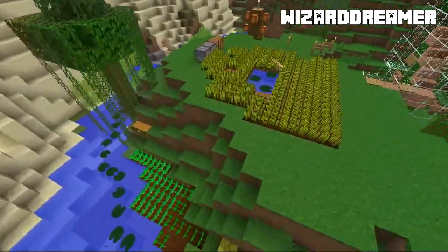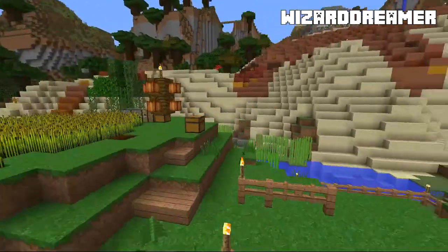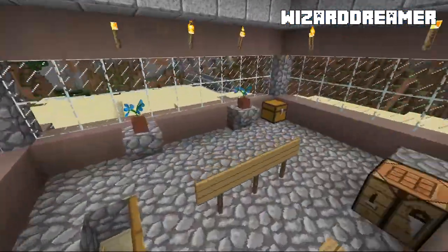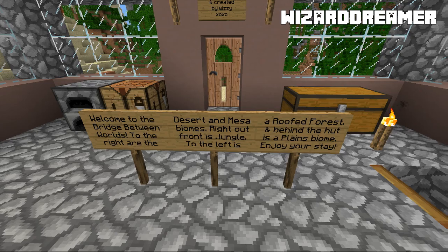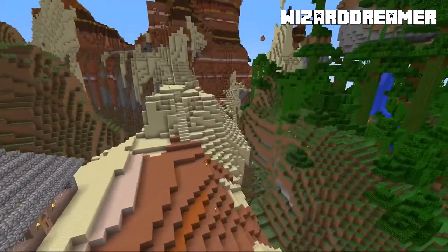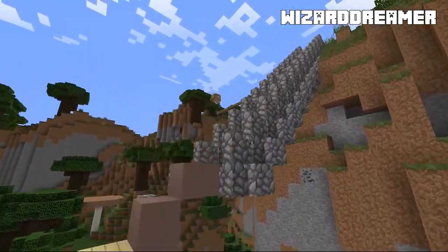There are a bit of farms down here along the side, a little cat down here, a little moss farm, and horses. Up on top of the hill we've got Wizzy's little house here with more signs. 'Welcome to the bridge between worlds. To the right are the desert and mesa biomes, right out front is jungle, to the left is a roof forest, and behind the hut is a plains biome. Enjoy your stay.' It does say a bridge between worlds — and there is one bridge.